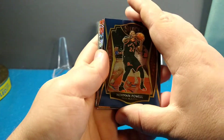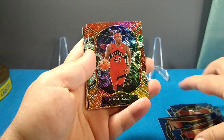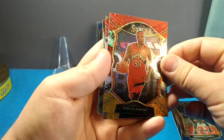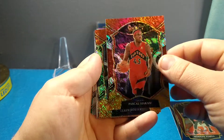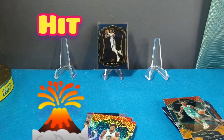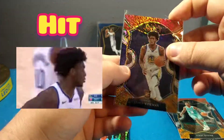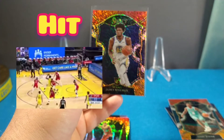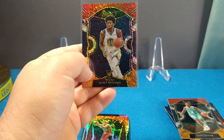We're moving on, hopefully we can get a sick hit out of these shimmers coming up. Norman Powell — and here come the shimmers. I believe these are hanger exclusives and they look freaking sweet. I mean, you guys can see it on camera — that's a pretty clear picture. Yeah, those cards are awesome. We got Terry Rozier, James Wiseman — there you go, shimmer! Out of all the Select I've opened, maybe four or five boxes, I've pulled a bunch of James Wiseman. This is a concourse shimmer James Wiseman — just freaking sweet.